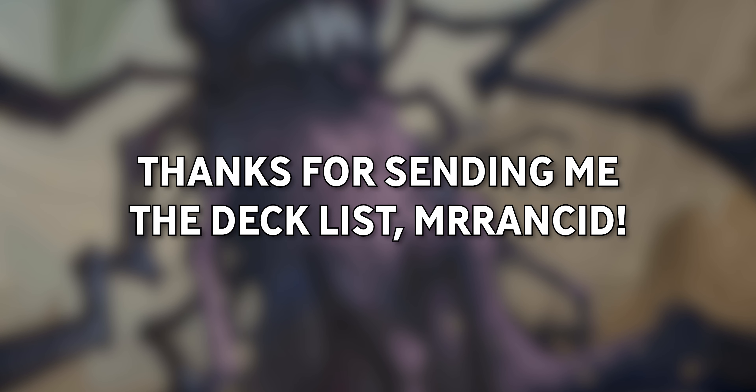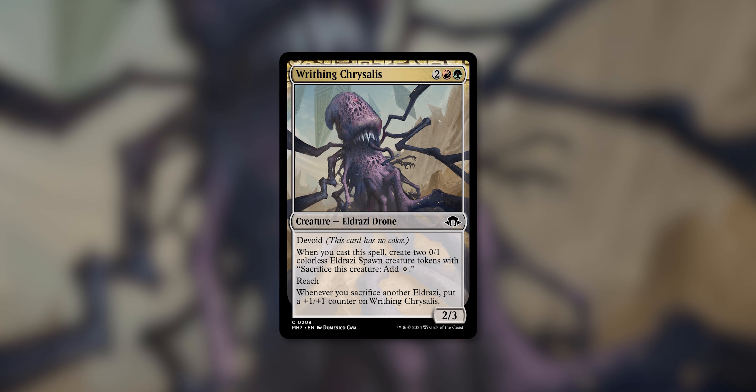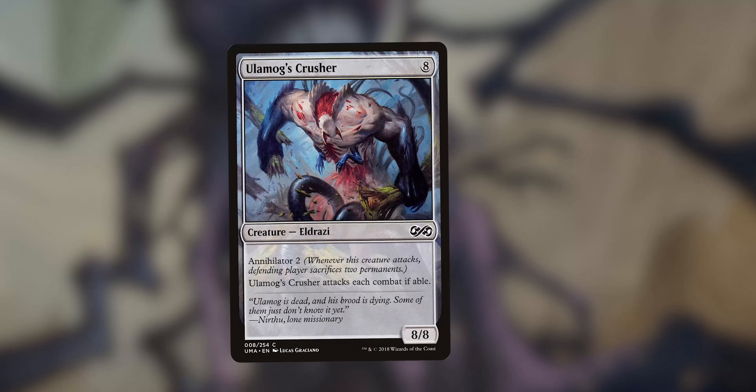I've got another popper deck for y'all today. This one is straight from Mr. Rancid himself. If you have any comments about this deck, let's brainstorm in the comments below and share with your friends. This deck is all about red and green Eldrazi, swarming the board with spawn tokens, then hitting the late game with some big ol' fellas.